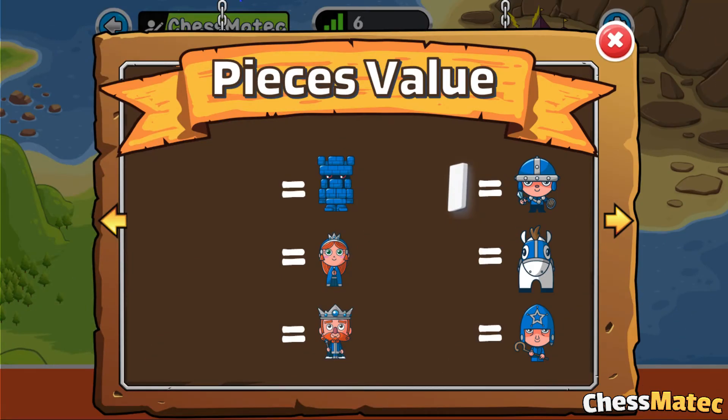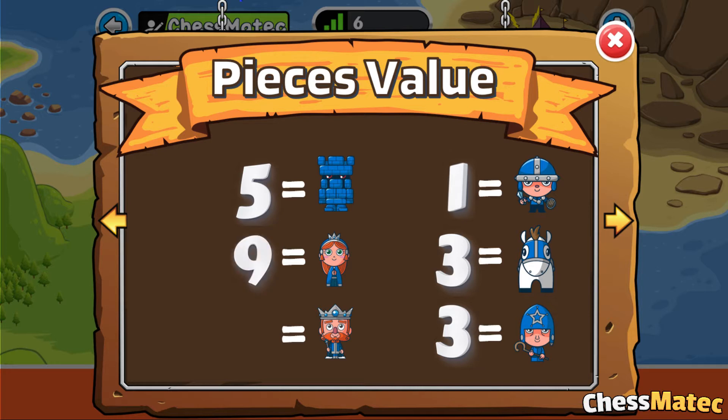Every chess piece has its own value. The pawn's value is 1 point, the knight's value is 3 points, the bishop's value is 3 points, the rook's value is 5 points, and the queen's value is 9 points. You must be wondering, what is the value of the king? Well, the king's value is so big and is worth more than all the other pieces combined.